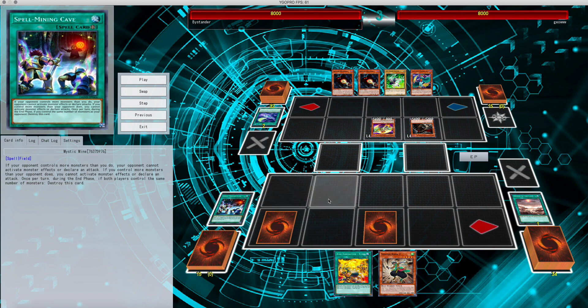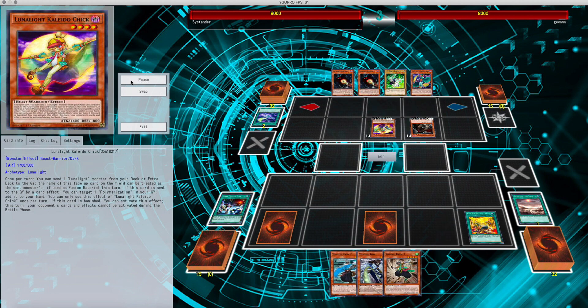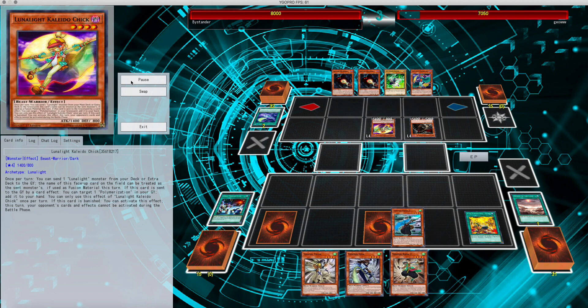Once Mystic Mine hits the field, this deck is so monster-heavy that it just basically shuts the deck down. Tanki gets into Kama 2, Kama 2 — I bring out Kama 3 so I can get a search, boom, 50 points to the face, which gets me Sujik. Both come back.